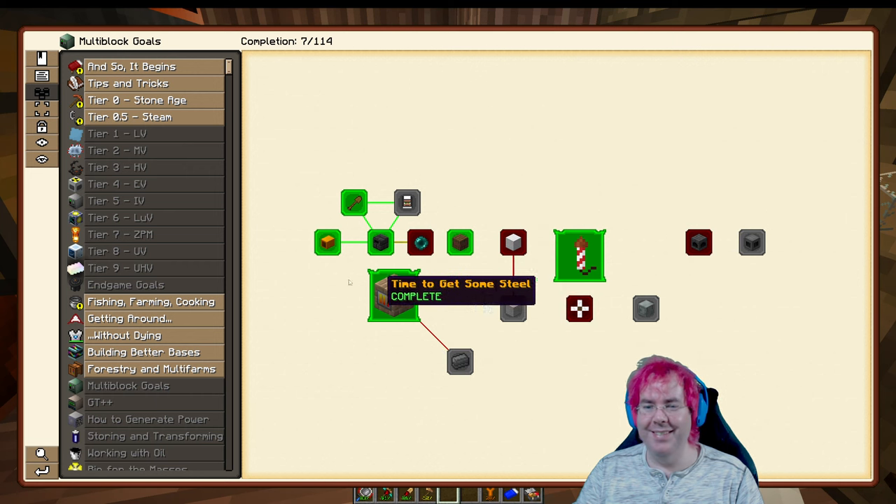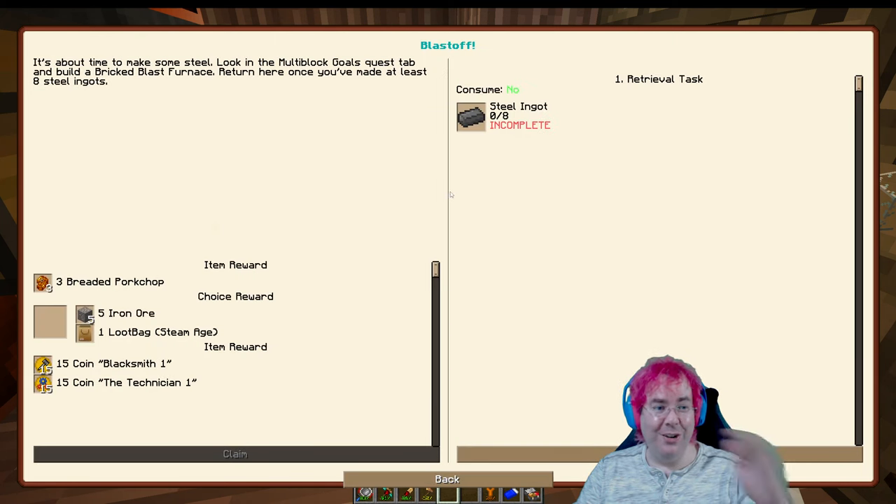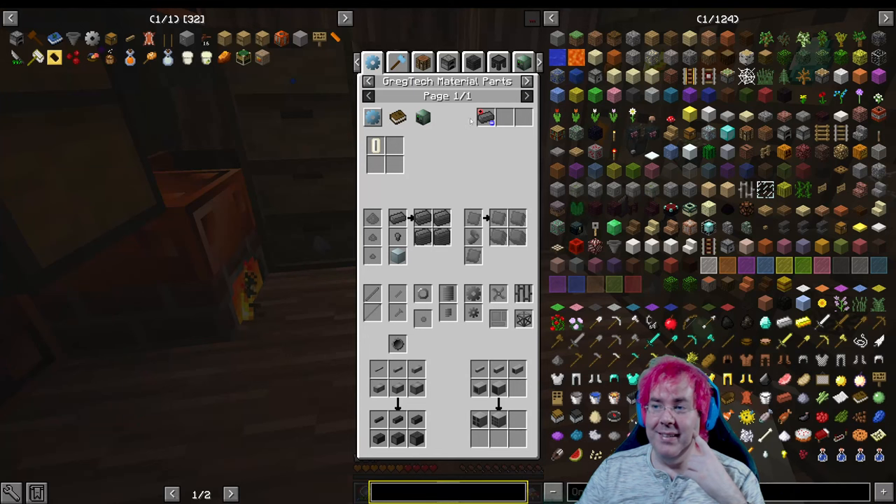So we should make steel. If we go back to the Steam Age, the quest that sent us all over to the other place was this one — to make steel ingots.